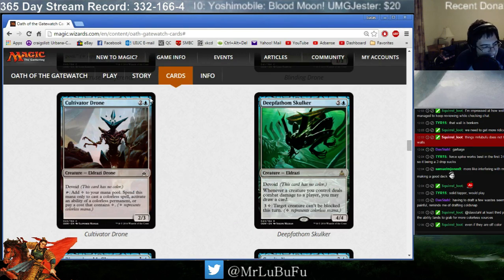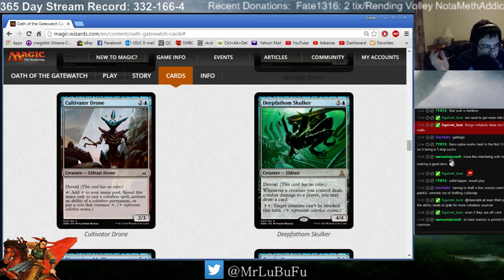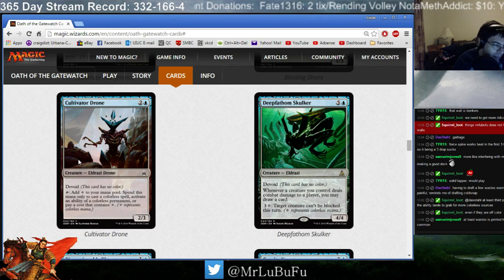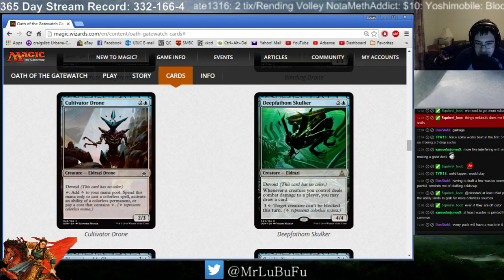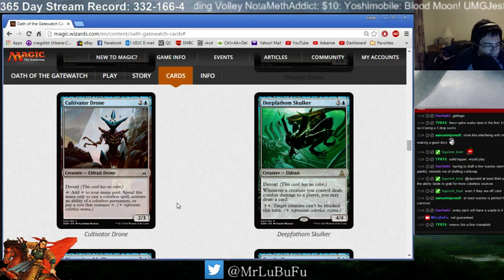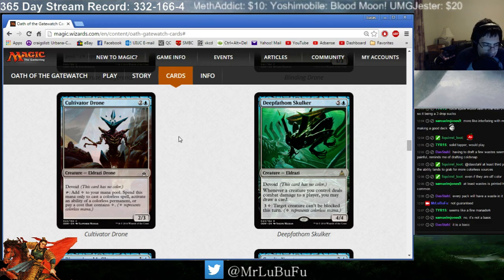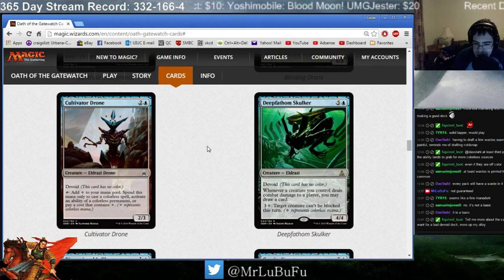Cultivator Drone. Here we go into what I was saying. Three mana, 2/3, Devoid. Tap: add one colorless — spend this mana only to cast a colorless spell, activate an ability, or pay a cost. This is exactly the sort of ability you want if you're playing a good Devoid deck. I see the blue-red archetype is very well supported in this set. This is basically a Herald of Cozilect — yeah, it's not a 2/4, but it's a common. And you can use the ability for permanents. I think Cultivator Drone is very good. If you're in the Devoid deck it's perfectly fine — I'm probably going to play it.